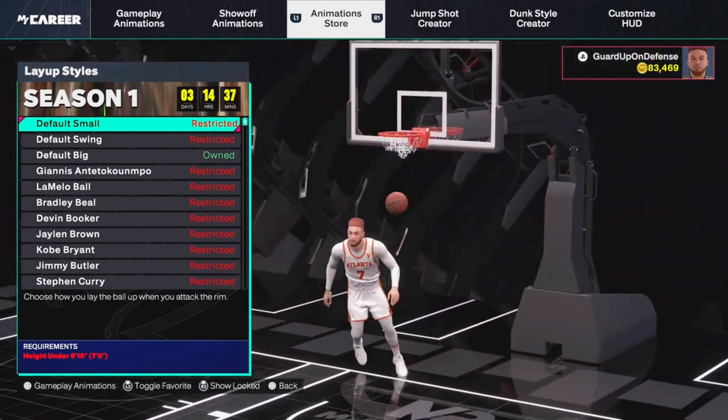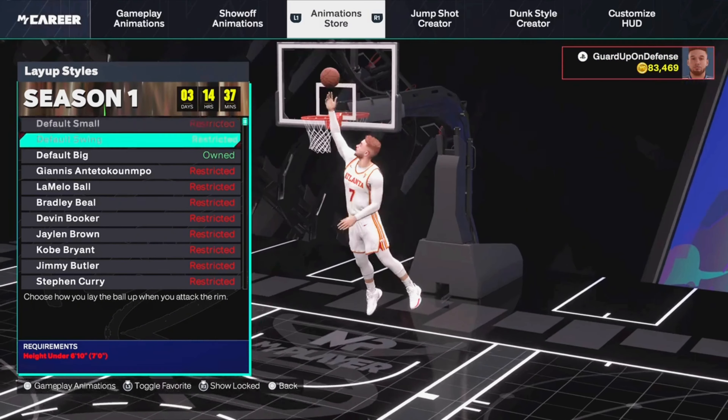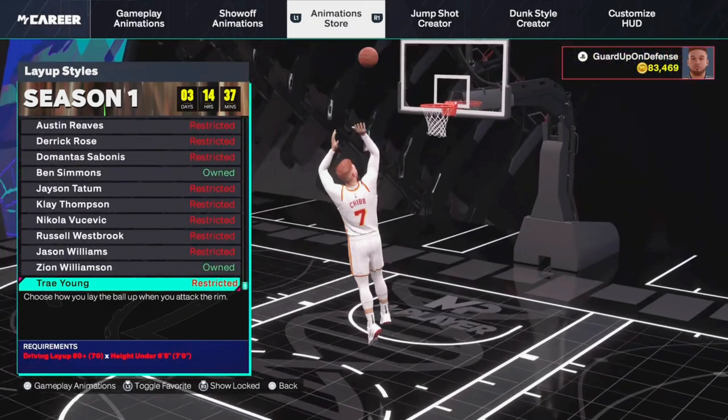I think the best one overall is probably Giannis if you're able to get the 80 layup, but on a big, 80 is quite expensive. That's why I say Zion at a 70 is the best value — it's pretty similar to Giannis in my opinion. And Giannis is basically a long athlete. As far as the wings, default smaller wing are the best value to me because they don't cost that much.